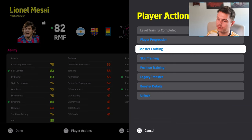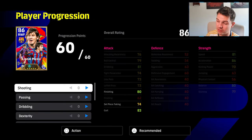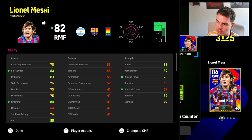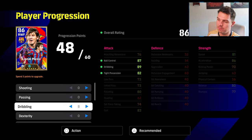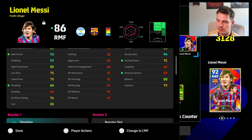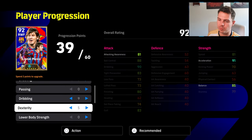We are going to train him specifically with a booster. If we want to crack the booster, this is probably the build we'll test first. His booster is going to be finishing, kicking power, physical contact, and ball control — we want that tight possession high. So we'll probably go eight into dribbling, maybe more. We'll go dexterity and probably get that balance up to 90.